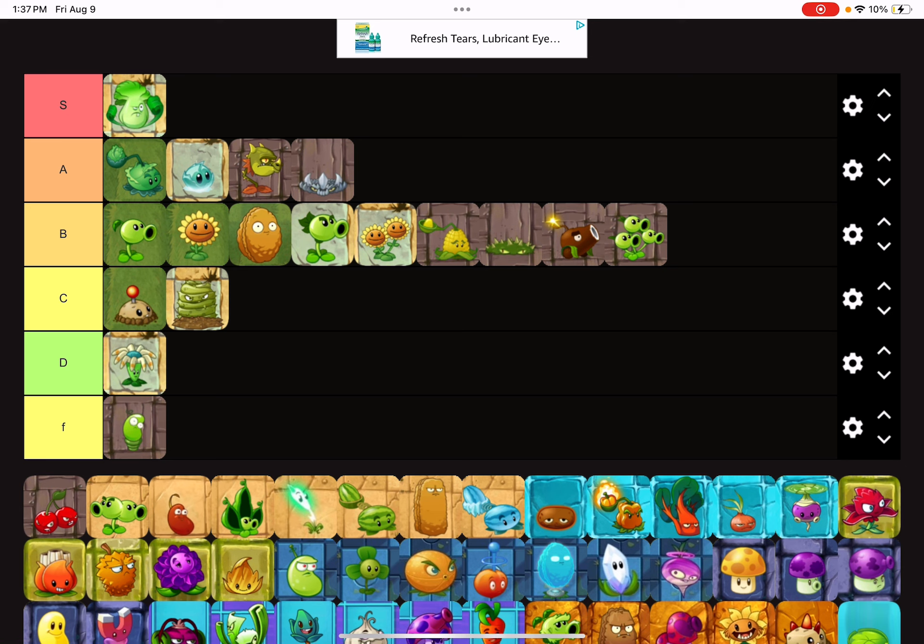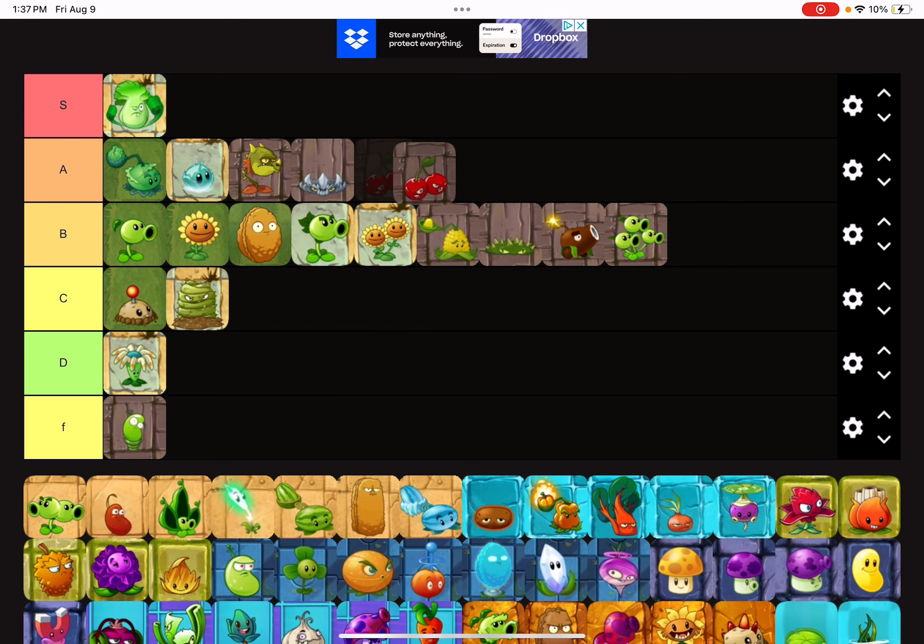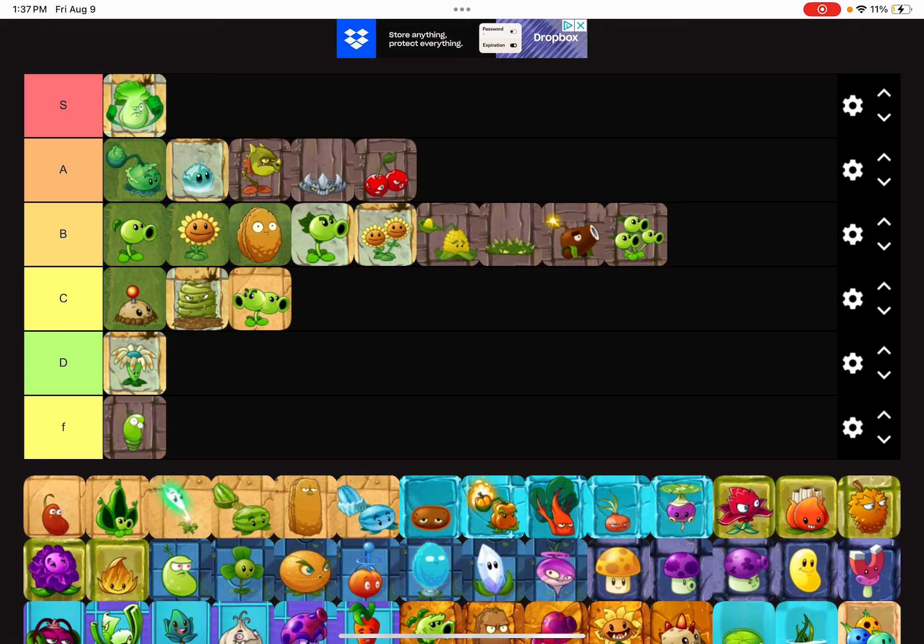Spike Rock is A tier because it can survive three lethal hits and does decent damage, so it's obviously good for stalling guards, though it's kind of expensive when you can just use Primal Walnut. Cherry Bomb is obviously an A tier because it can clear out a ton of zombies at once, and it's great for pretty much every adventure stage.